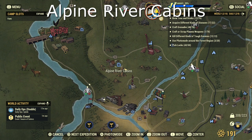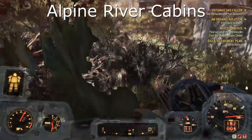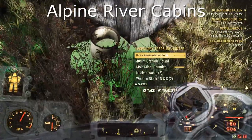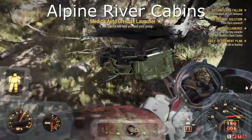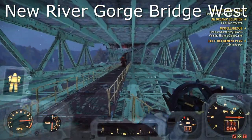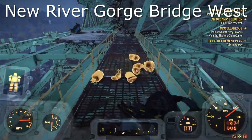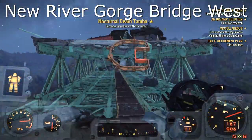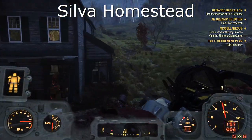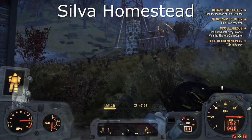Next we have the Alpine River Cabins. I think there are only about 4 cabins here, but this one was actually near the outhouse at the back next to the cabin, so you do have to look around the outskirts on this one. The New River Gorge Bridge West — this one is underneath the bridge. I'm not sure if it can spawn on top; I've only ever seen it underneath. On to Silver Homestead Farm — this one is really not that hard to find. I've only ever seen it by the house as soon as you spawn in, so it should be fairly straightforward.